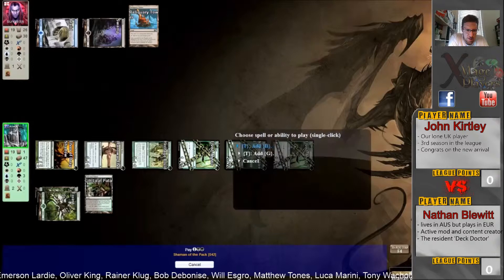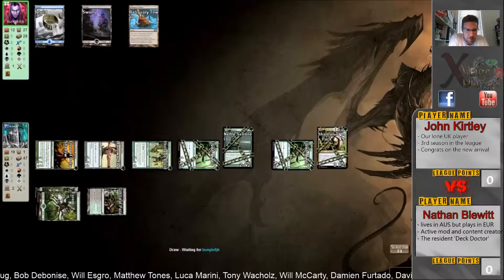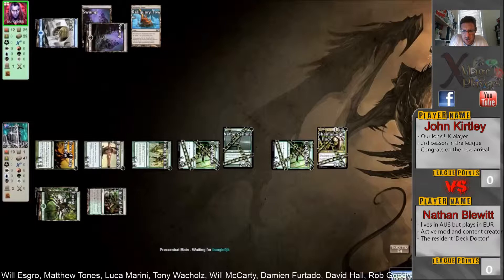I think you don't want to tap the Elves of Deep Shadow. I'm utterly confused here — I'm not even going to try and guess what he's doing. Going to push through seven points of damage, so he's got ten on the board — not quite lethal next turn.